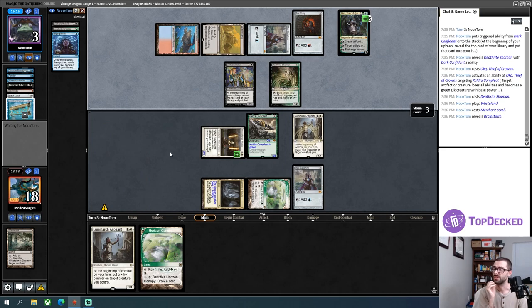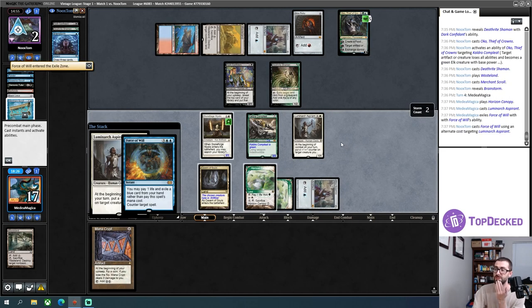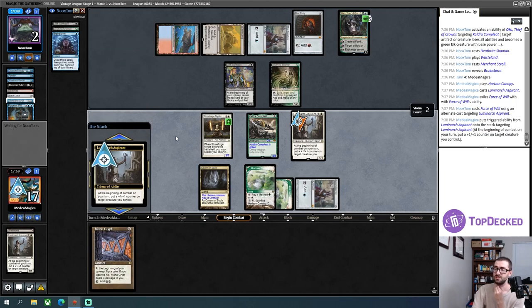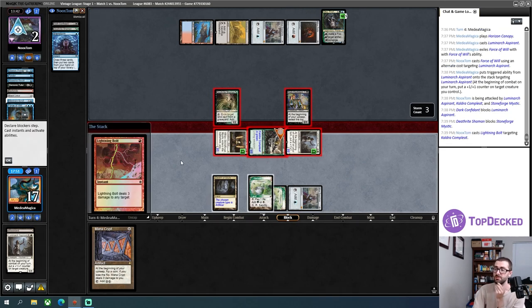There's a Merchant Scroll — that's just getting a Brainstorm, no big deal. I'll play another Aspirant and hope it doesn't get countered. It does get countered, but that means I now have three different lethal threats. I'll put a counter on Aspirant — my opponent needs to have Lightning Bolt as one of the three cards remaining in their hand. I know they have a Dark Confidant and a Brainstorm, so their one card has to be a Lightning Bolt, or they are dead. Lightning Bolt is their last card.